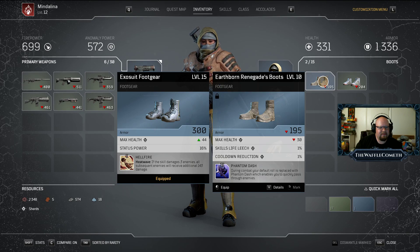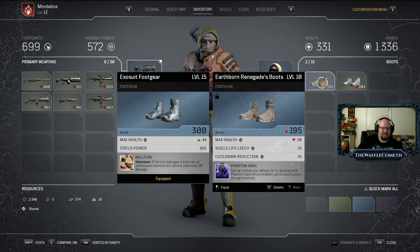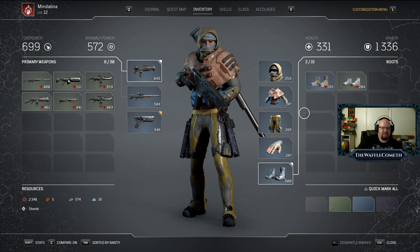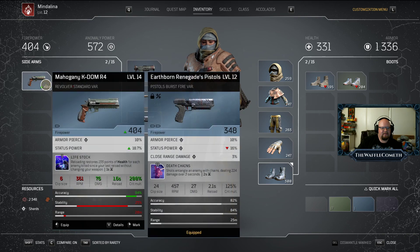I don't have anything I can disassemble at the moment because all my non-disassembled stuff is either green or earthbound items. I can't get the phantom dash off of this — that's a bummer — because it's a different class. I might not be able to pop it over and have fun with it.